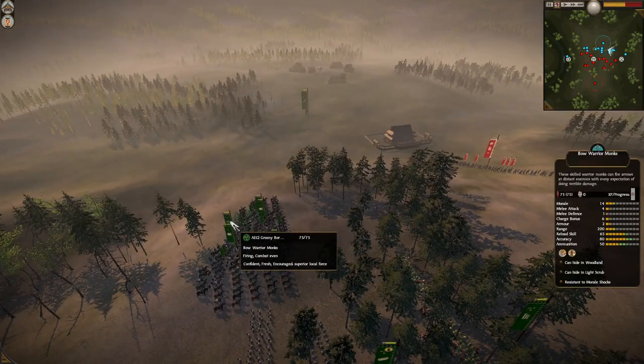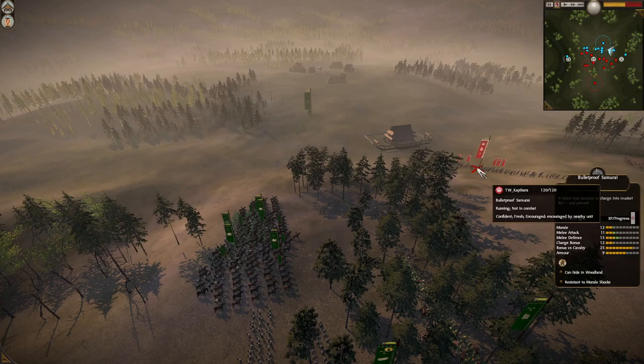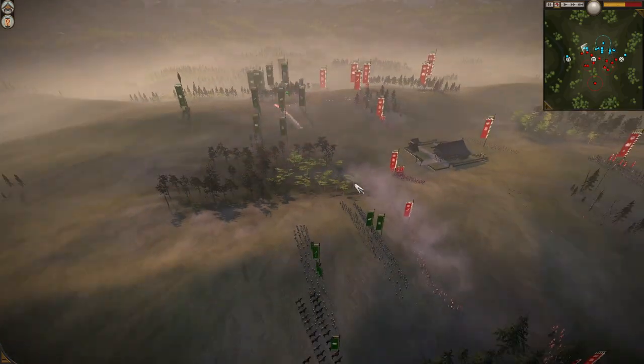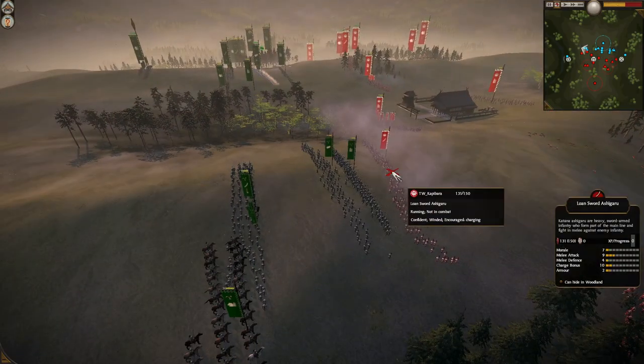I missed this Bow Warrior Monk unit from Grozny. I think this is a very odd choice to put this bow on the flank, also the Nodachi tree I missed. I'm not really sure what the plan is here — maybe he wants to fall back in the late game to this left flank and go for the sword dojo, but right now he's letting Capybara capture it, which is not recommended because plus two attack damage for the entire army makes a huge difference.